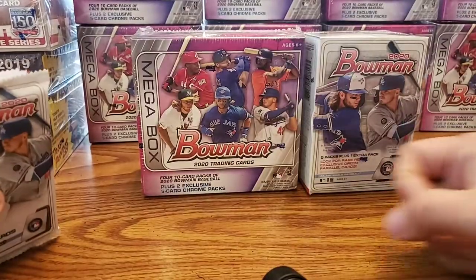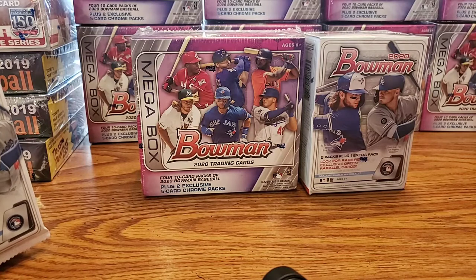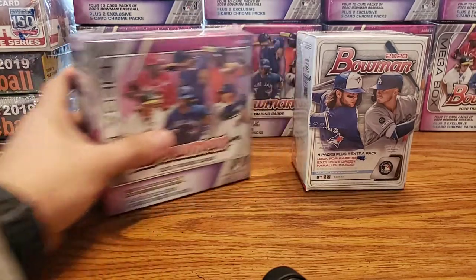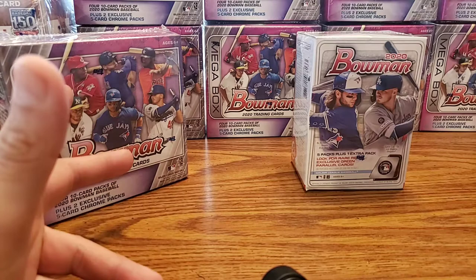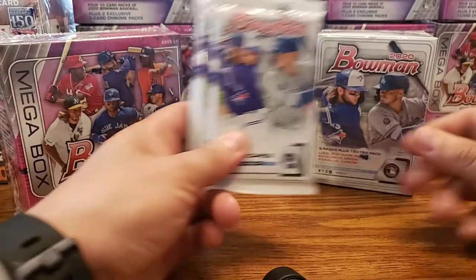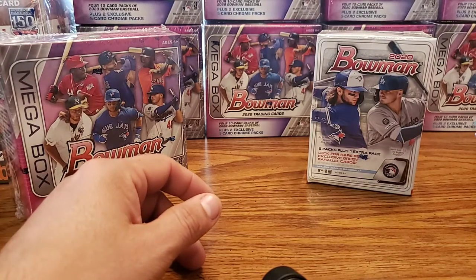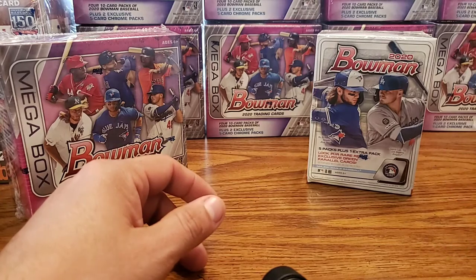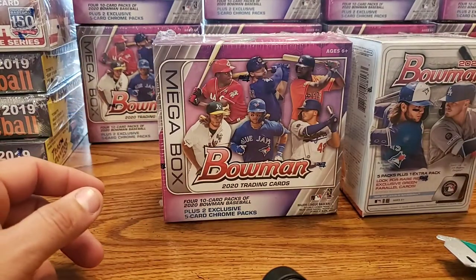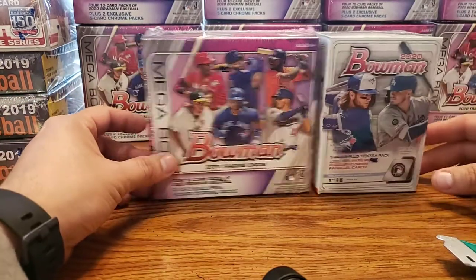I was actually lucky enough to find the Bowman Mega Box before I found the regular Bowman Blaster Box. I didn't take a lot of the regular Bowman Blasters, but hopefully when I go back there's still some left — it's been pretty hard to find them. I've been looking for Fat Packs or Value Packs because you have exclusive Chrome cards on there. It'd be nice to get one of those top prospects on one of those cards. Tell me what you guys think about who wins down in the comments below.